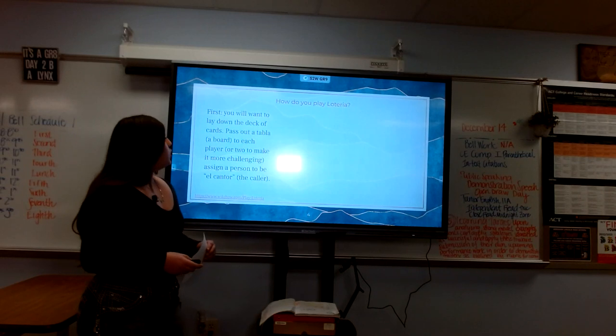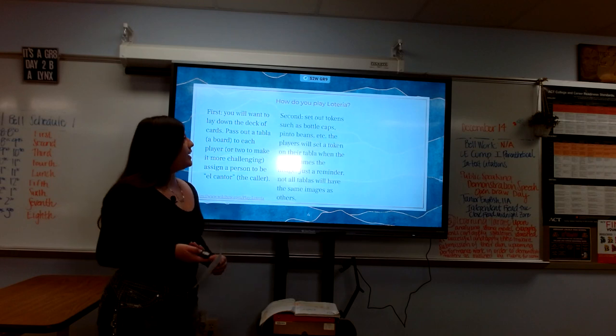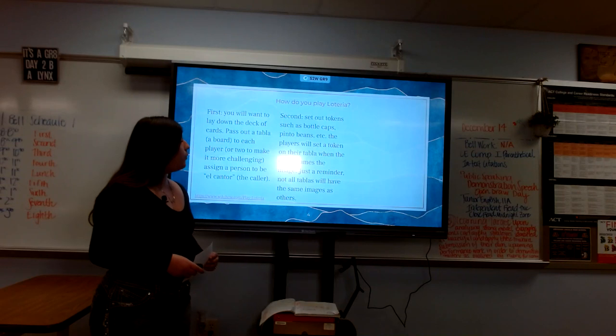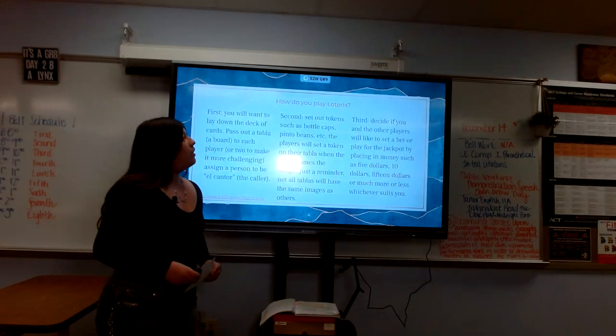How do you play Loteria? First, you will want to lay down a deck of cards and pass out a tabla — a board — to each player, or two boards to make it more challenging. Assign a person to be el cantor, a caller. Second, set out tokens such as bottle caps, pinto beans, etc. The players will set a token on their tabla when the caller names the image. Not all tablas will have the same images as others.